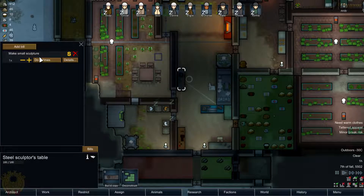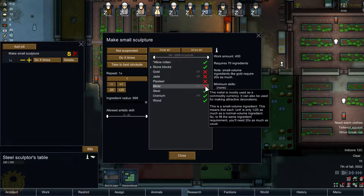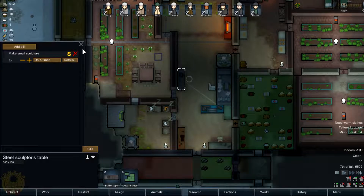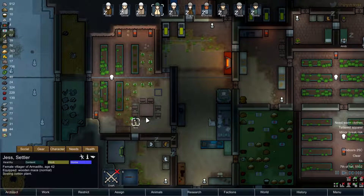We're going to make a small sculpture. We're going to do it with not gold, not jade, not plasteel, and not silver. And not steel, not uranium, not wood - cannot be anything else than these blocks here. Nothing which is going to be rotting either. And that should be all. And I'm going to improve a bit the artistic level allowed - no less than five, maybe no less than four.